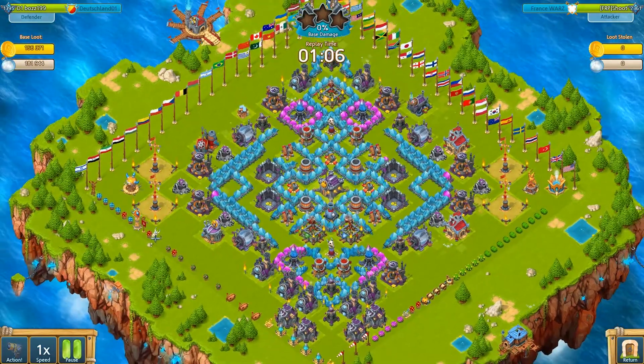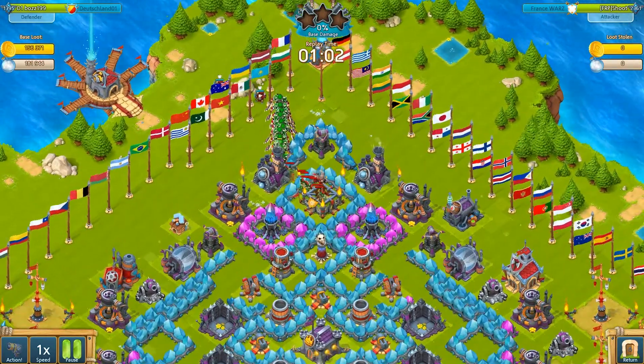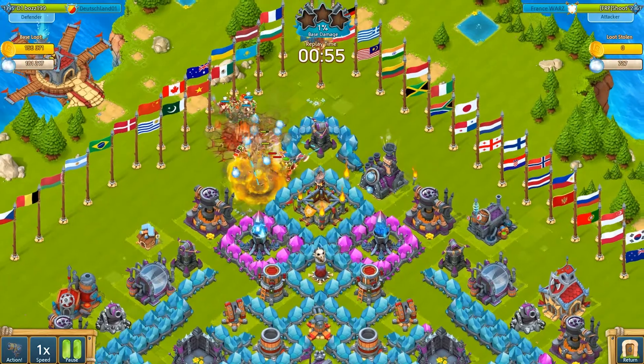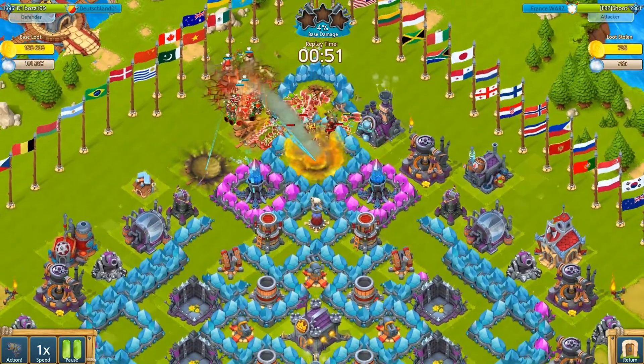Here comes FRP Shoot and he's starting his raid at the top, which is a smart decision to beat my base layout since there are 2 troop bunkers at the bottom which could cause some problems for him. Then he's using the bersag barrel to speed up his troops and uses some cannoneers to clear out the buildings which are standing there.